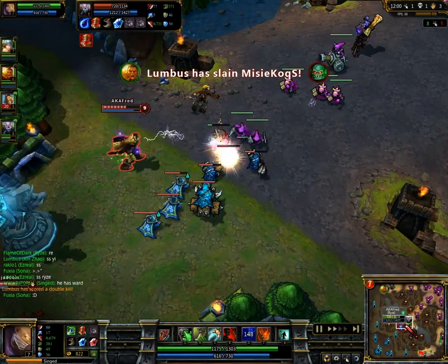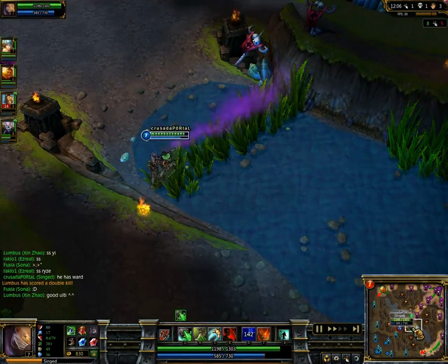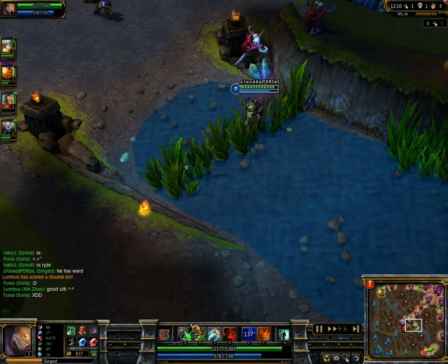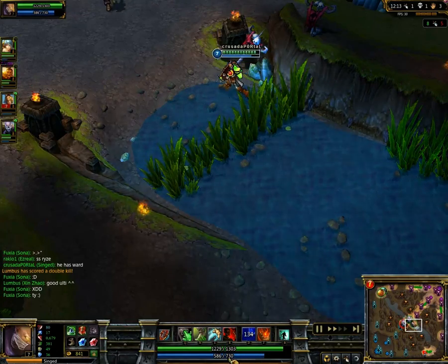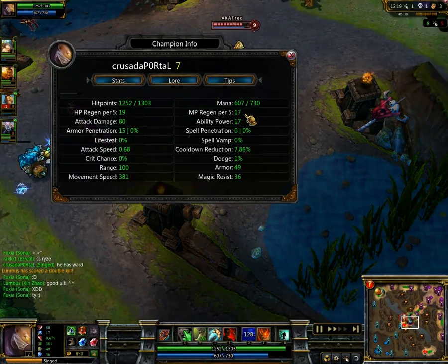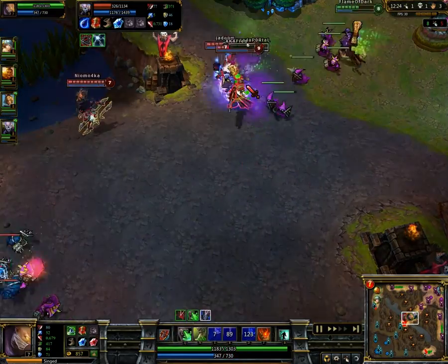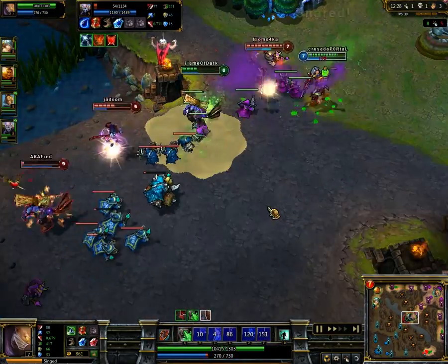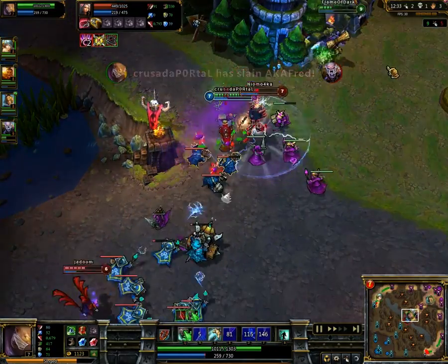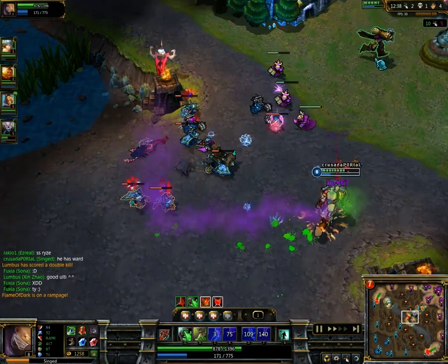Top lane actually doing a good job there, getting two kills. And Singed is walking around with his Poison Trail on — I don't know why — but he has enough mana and a large amount of mana regen, which is probably coming from his runes, as well as his AP.